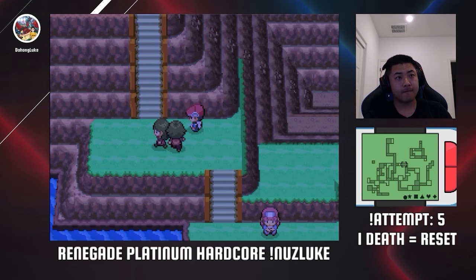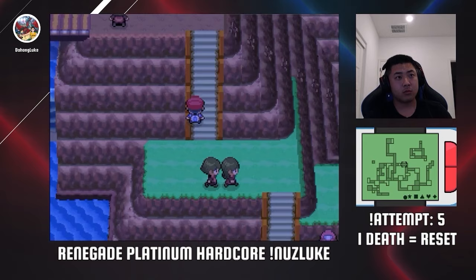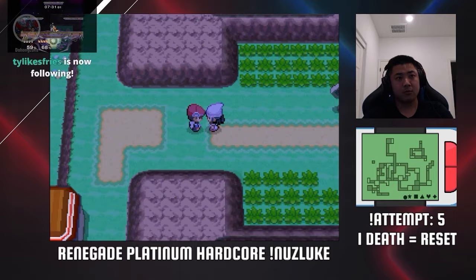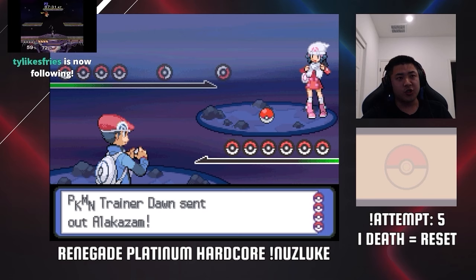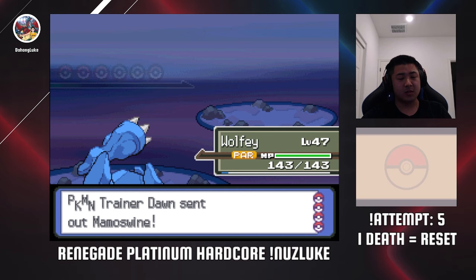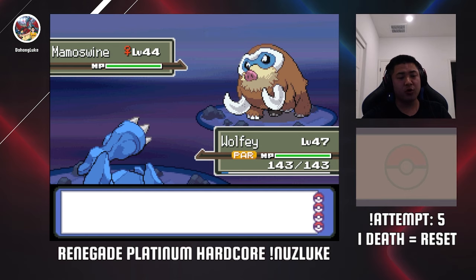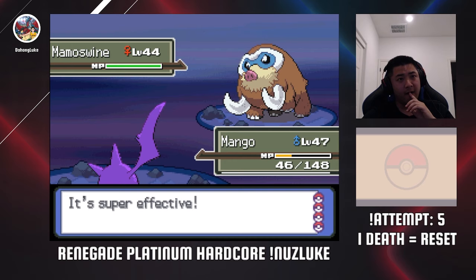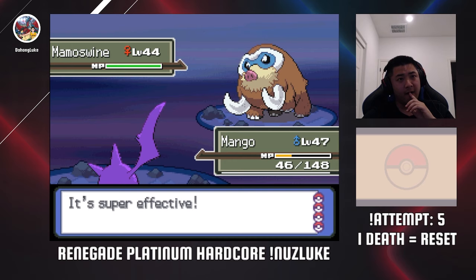Luckily this time around, I was able to avoid this Demon Ace duo and keep my run going. Right before Celestic Town, you have a battle against Lucas or Dawn with a full team — fully evolved, with new additions being the Kanto Eevee Lucian strong against your starter, and an Alakazam. The battle itself shouldn't be too difficult, but I learned about a quirk in the AI where it likes to click moves that double damage if the target is hit first — things like Revenge, Payback, and Avalanche — even when it's not the highest damaging move.